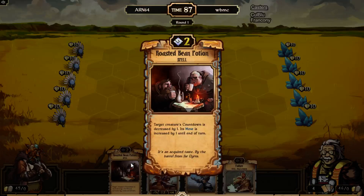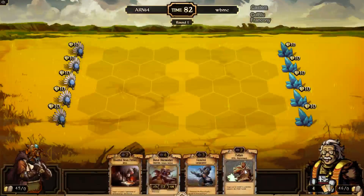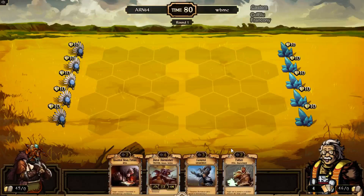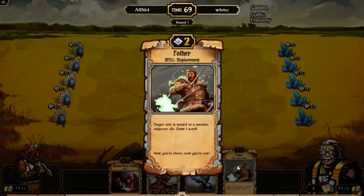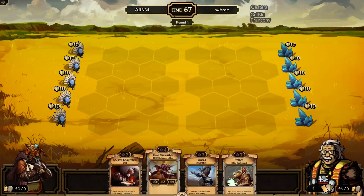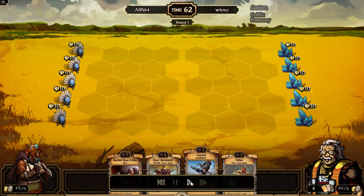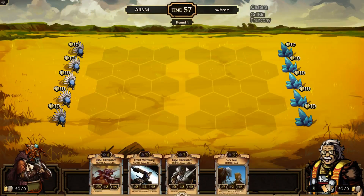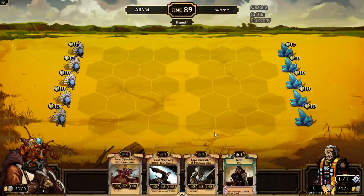We're on the first person's turn. The opening hand is going to be Roasted Beam Potion, Duncan Skirmisher, Favored, and also Pother. With this opening hand, can you tell what WBMC's strategy is? This first hand isn't very good because for tempo Order he wants to play something on the board the first or second turn. So he's going to sac this hand and take a new one — if he can go Aging Knight, that will be really good. The first card he picks up is the Proud Mercenary. He does go ahead and sacrifice for resources since he has nothing useful right now.